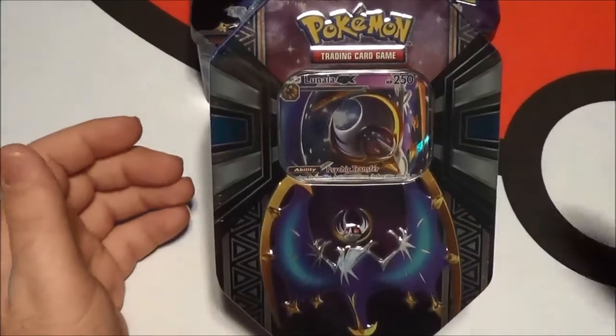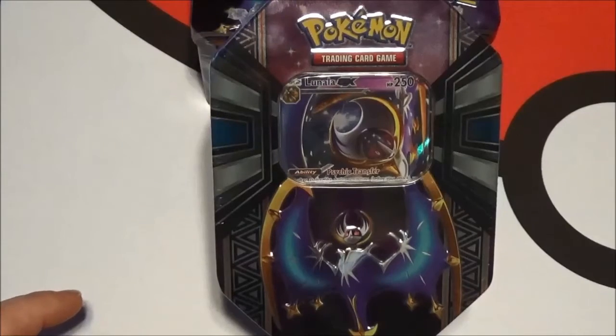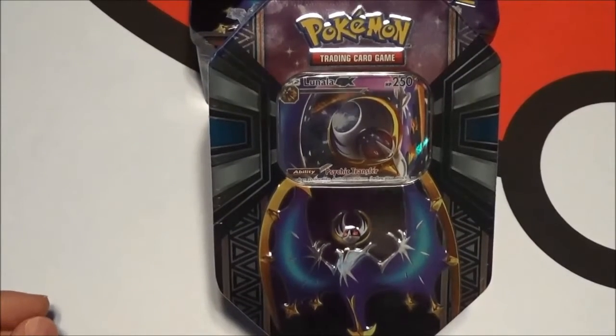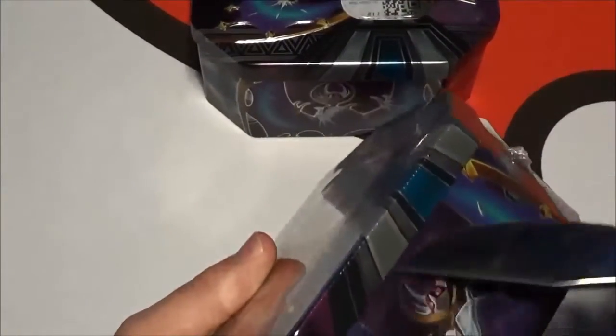So we're going to open the Lunala tin. He's going to be opening a Solgaleo tin because he loves Solgaleo. I saw him — I watched him stream a little bit earlier and his deck was pretty fun looking. So we're going to open Lunala, he's going to open Solgaleo. Let's go ahead and get to this, get this thing cracked open.